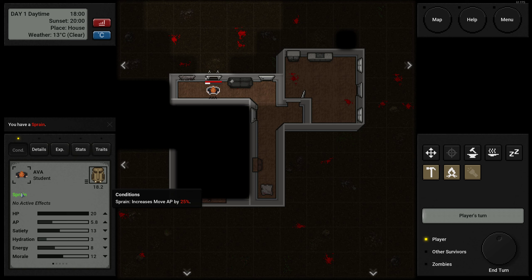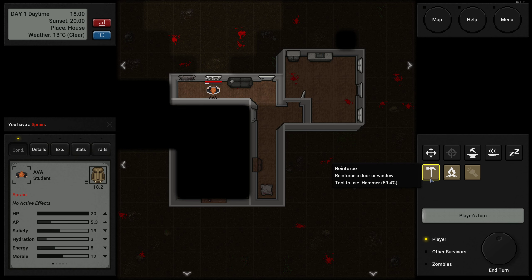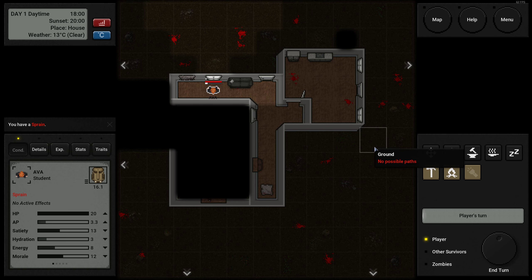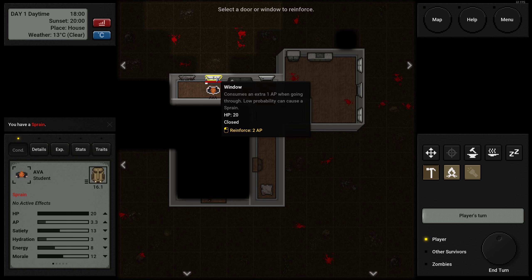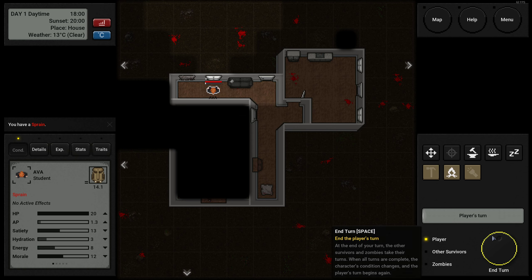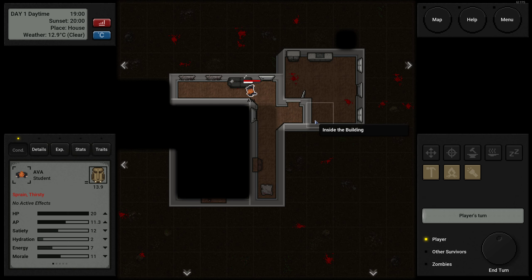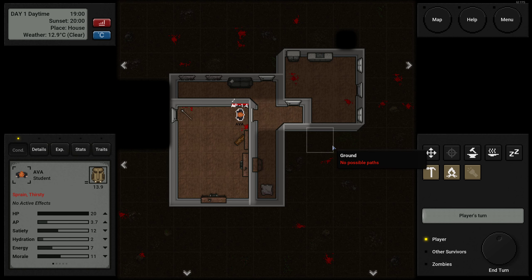Go back inside and we sprained our leg — fantastic. We have a hammer, so we can reinforce the broken window. Lost us a plank — let's actually reinforce it a little bit more and cover it up. Now this is all covered up, no light outside. This has no windows on this side — I like this house.